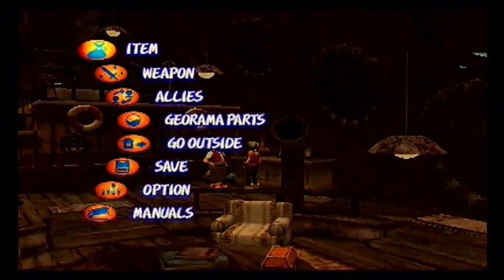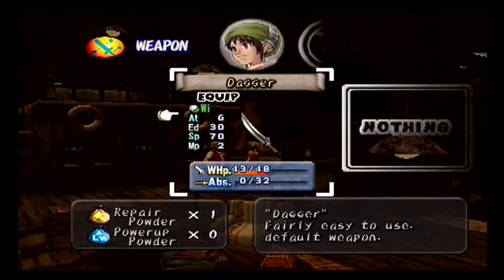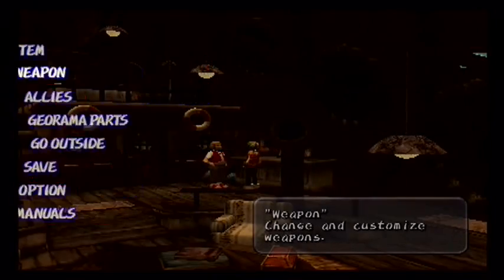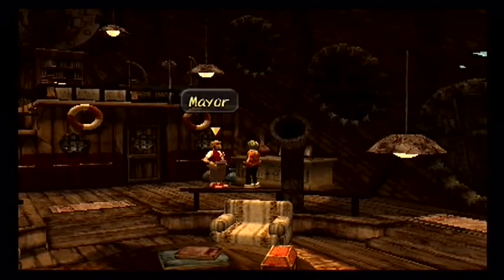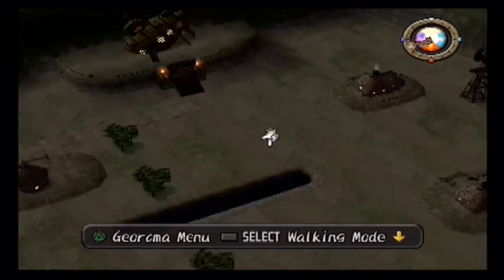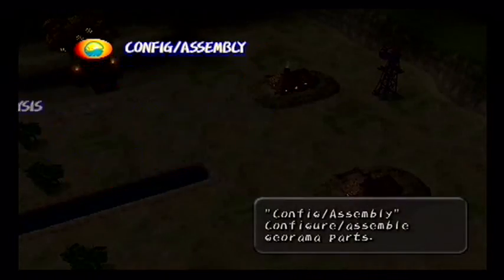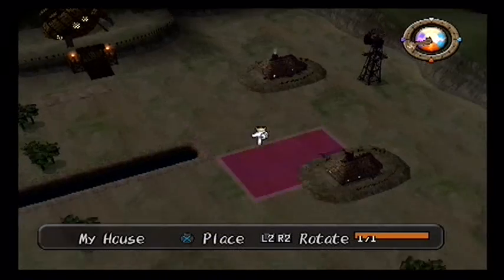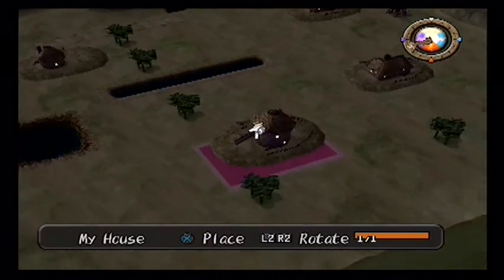Talk to him. Prepare... Power-up powder? Oh, okay — I can't wait to get some of that. Let's do some construction. So we're in... let's see, let's add our house. Let's put it there.